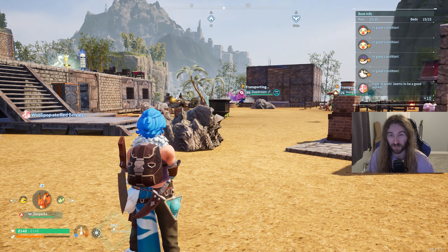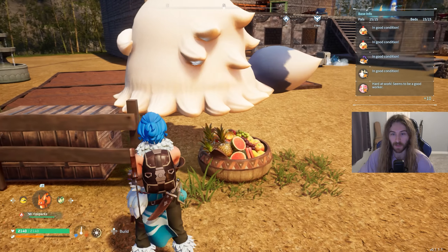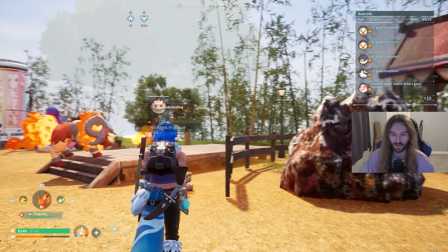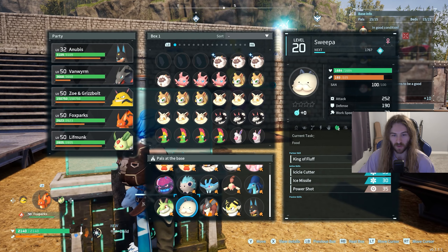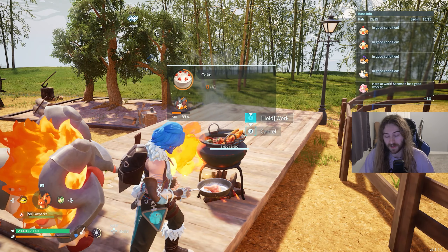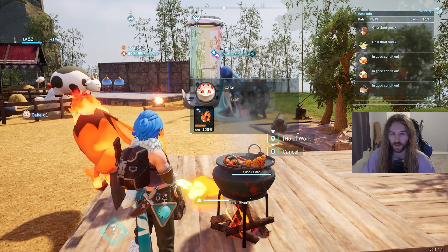Even though you can fully automate this, from time to time you may still need to monitor it. There are a lot of bugs and glitches with pal base AI — it isn't very intelligent and pals often get stuck, especially bigger pals. Whenever a pal gets glitched, just go to your pal box, take the stuck pal out, and put them back in — it basically respawns them. Also, I may remove some torches because fire pals prioritize torches over cooking, which isn't efficient. I can live in darkness, but I can't live without food.